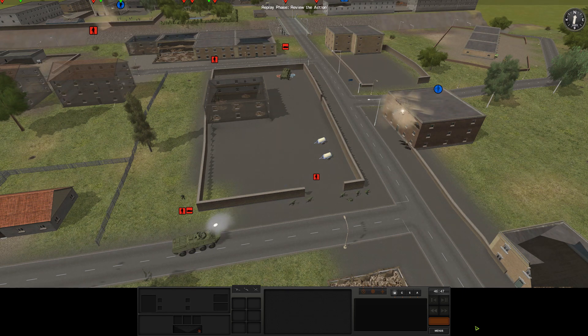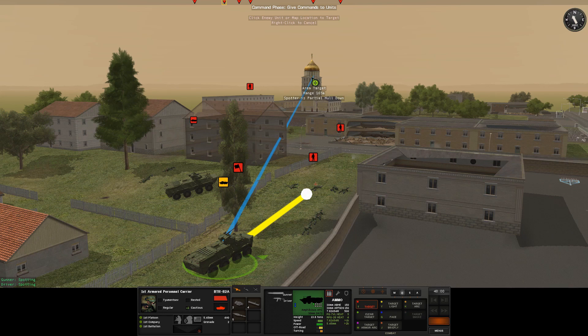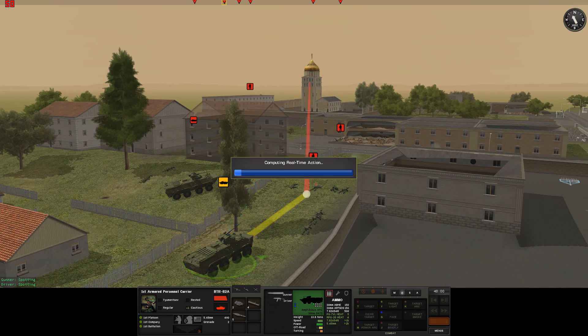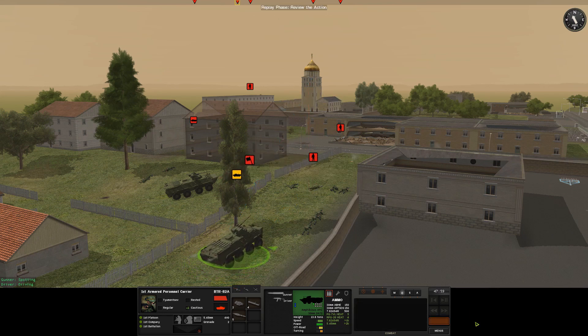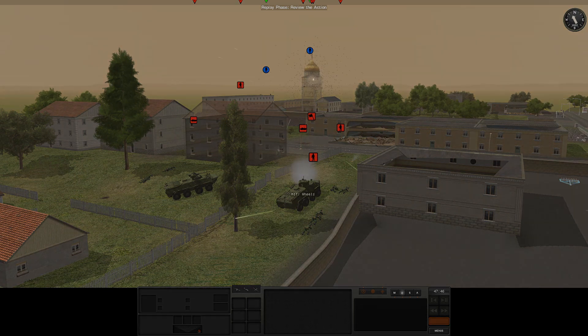It combines real-world physics with a thoroughly researched portrayal of forces. Advanced vehicle damage modeling allows for tracking of each subsystem, including the most realistic ballistics, armor, and post-armor effects available in any game. Combat Mission also portrays experience, morale, leadership, and other soft factors to an incredible level of detail. The physical and psychological states and decision-making process of every soldier are modeled individually, and together they shape how units behave for an extremely immersive and realistic experience.